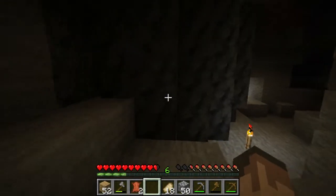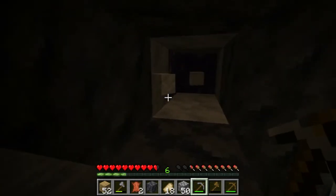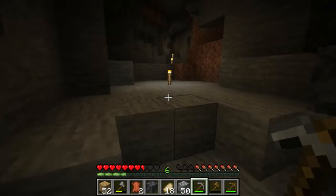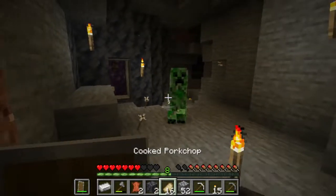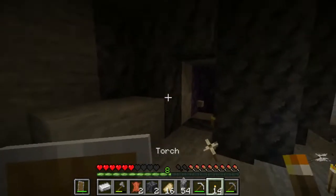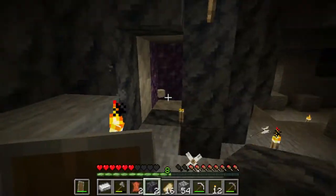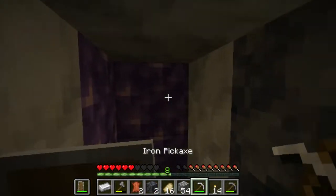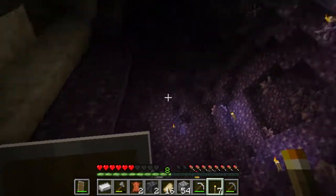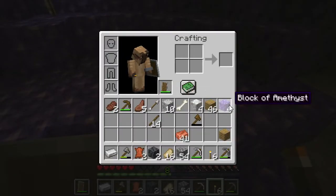Got some new blocks here — I think we've hit a geode. Yes, amethyst in there! We've got a big geode right here. It has an outer layer of smooth basalt, an inner layer of calcite, and then on the very inside there's amethyst. I can see all the layers clearly — that's the outer layer, the middle layer, and then the inner amethyst blocks, which is very cool.